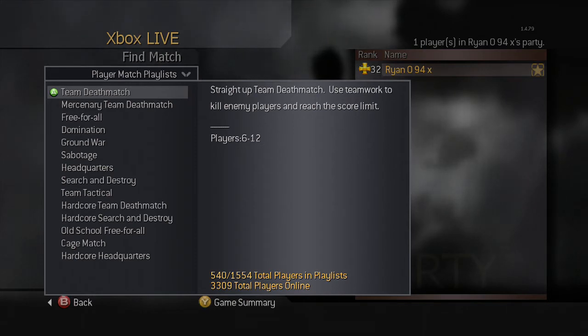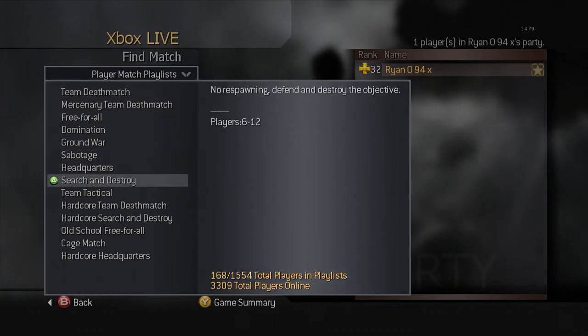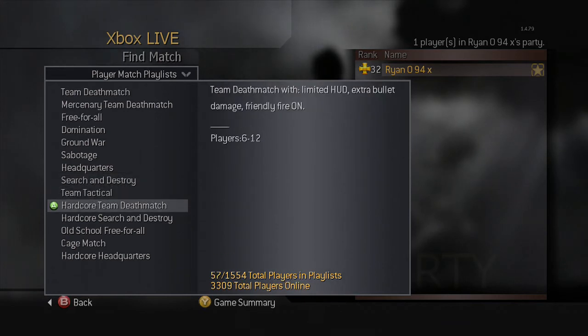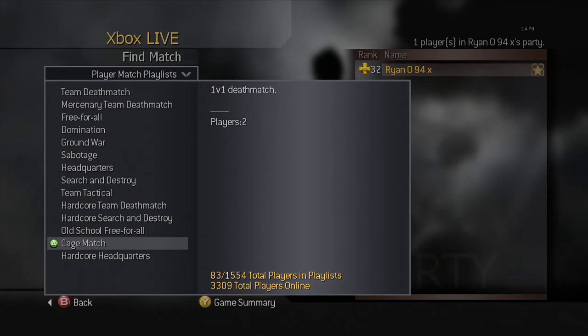As you see all the game modes — if none of you have ever played this game before, there's not that much to pick from really. Like everything's in one section: you've got team deathmatch, free for all, domination, stuff like that, search and destroy, and you've got your hardcore team deathmatch, hardcore search and destroy, and hardcore headquarters. That's the only hardcore you can get, and this cage match.